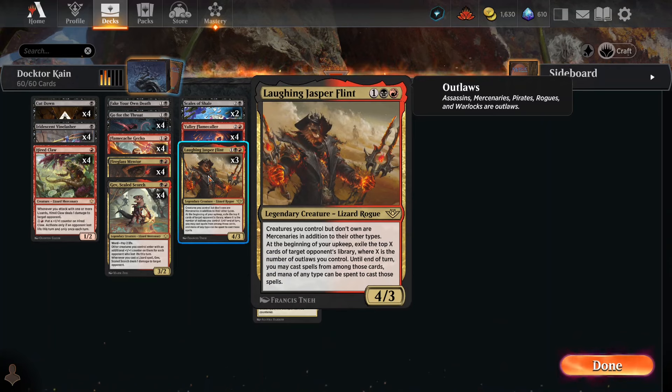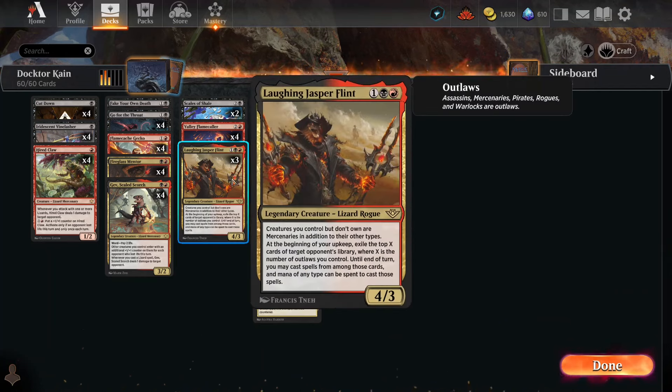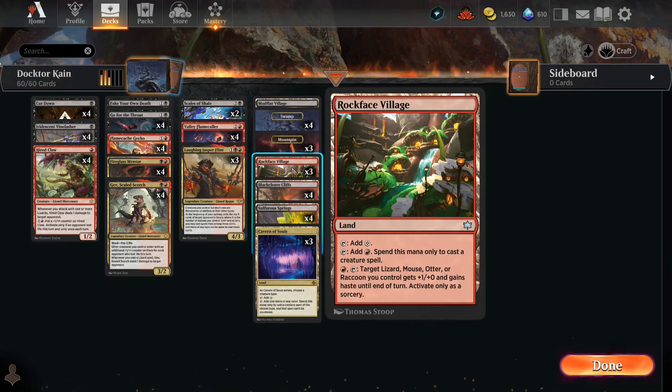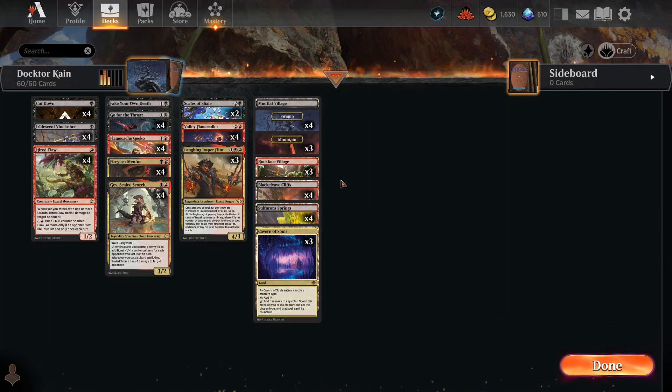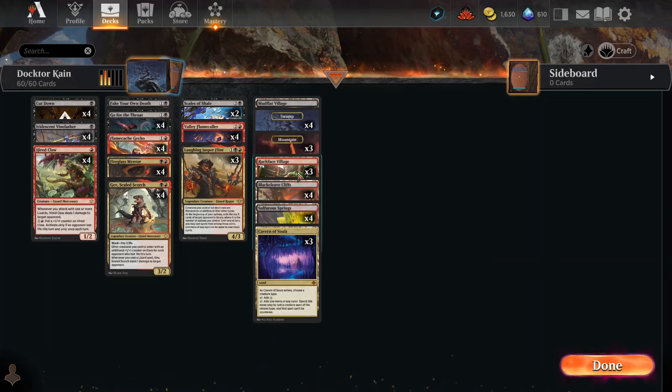Jasper makes all the creatures you don't own into mercenaries. At the beginning of your upkeep, exile outlaws you control and you get to cast spells from your opponent's library — basically playing off their deck. We've also got Cavern of Souls — pick lizard. There's a land that makes red mana for creature spells and can pump lizards and give them haste, plus a spell to return a target lizard from your graveyard to hand. Great dual lands too — this is going to be a tight, synergistic deck.